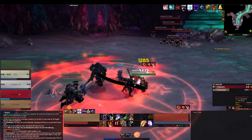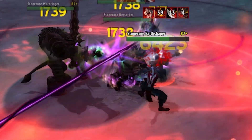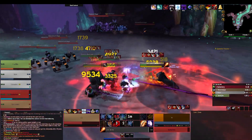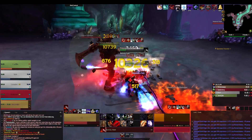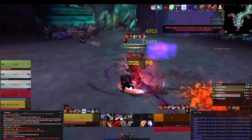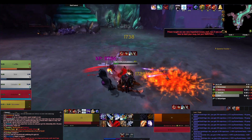On these trash pulls you are going to want to interrupt Force of Earth. What Force of Earth does is transform that Stone Shaper into a very nasty elemental, and it's kind of a pain for your tank and healers to deal with. So you can do them all a favor and interrupt it as a DPS.